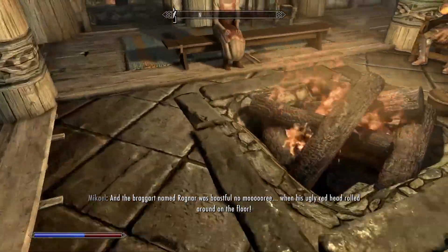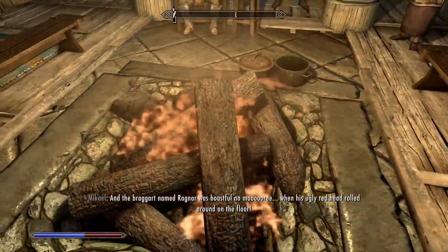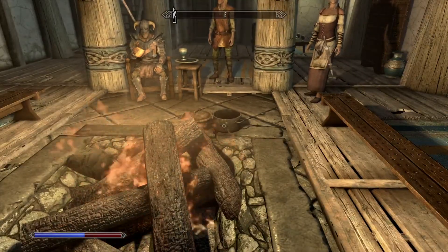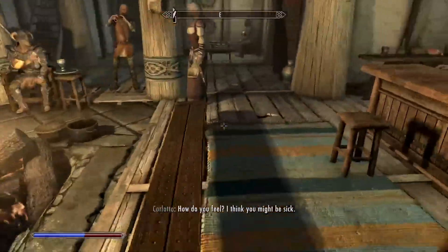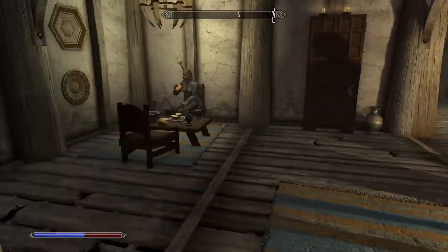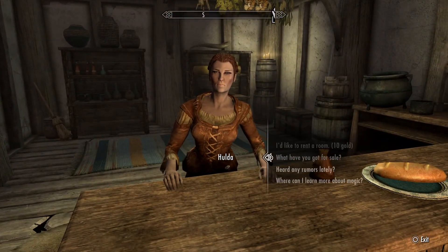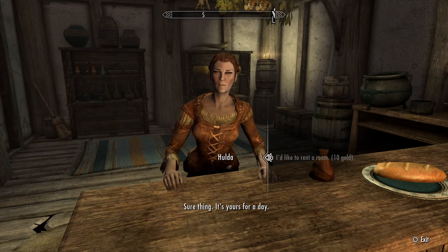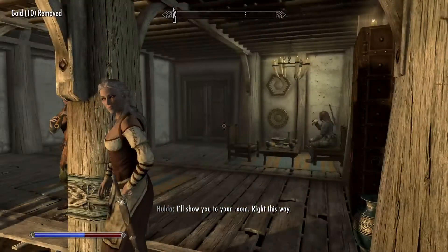Standing next to a fire will make you warmer, and it'll be indicated on different sides of the compass. The right side of the compass shows warmth, indicated by a sun, and the left side shows cold, indicated by a snowflake. That will increase or decrease your coldness, which affects your health and your movement speed in general.